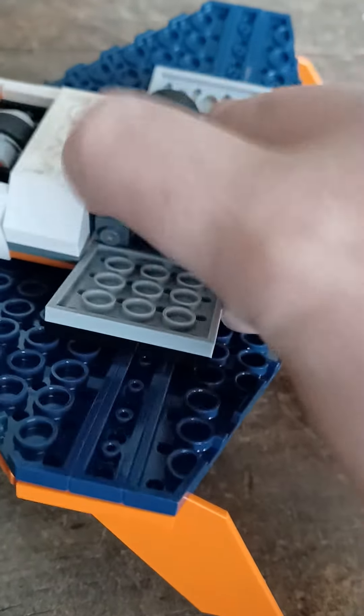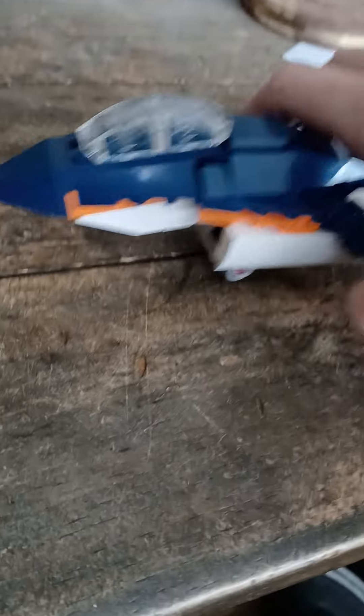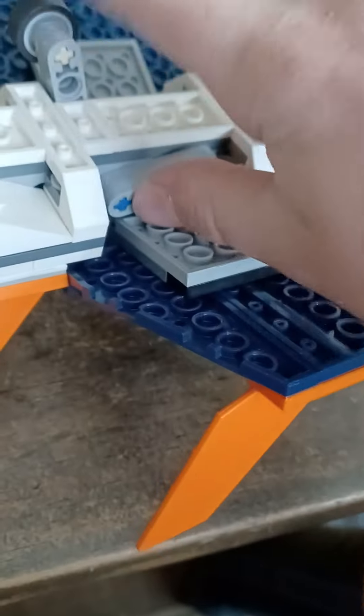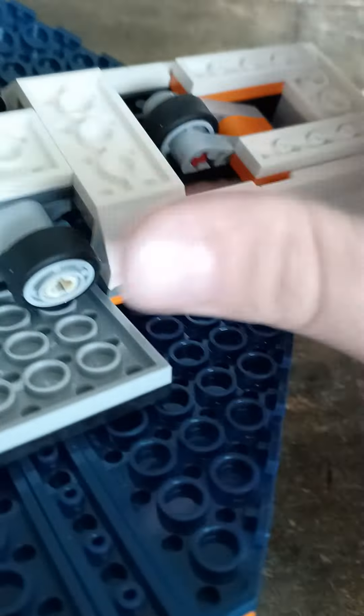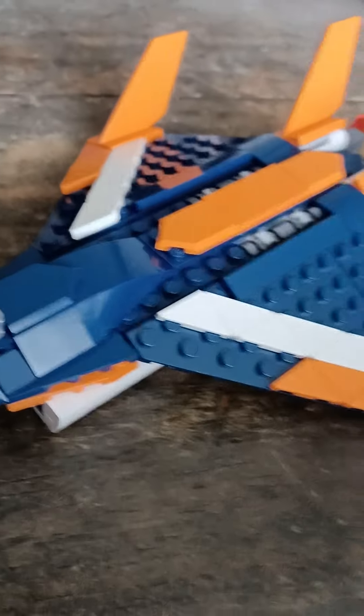If you look down here, you've got some wheels. You can put them out in any direction you want. So if I can get it out — when you have it, you've got the wheels in flight position and down position, which is pretty cool. Once you're ready, you just put it back into position. I like to leave it there so I'm able to grab it easily.